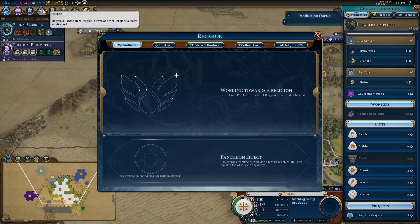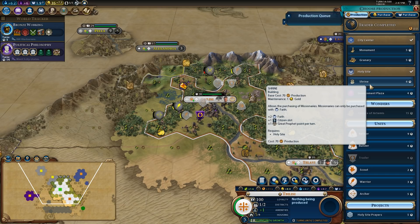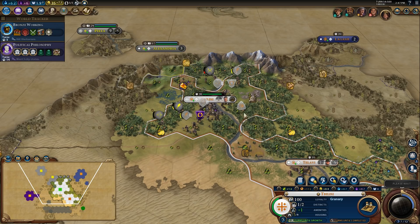How many religions are left? There are three religions left. We are second. I really would like the shrine, but I just need settlers right now. I also need a granary in my capital. I think I'm going to prioritize the granary because we are going to be chopping for growth here, and that's going to come in very handy to have lots of pop in my capital.